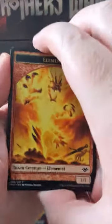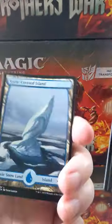Will we find a Wrenn and Six? That's the big ticky from this one. These ones are in reverse order, so you gotta kind of go like...